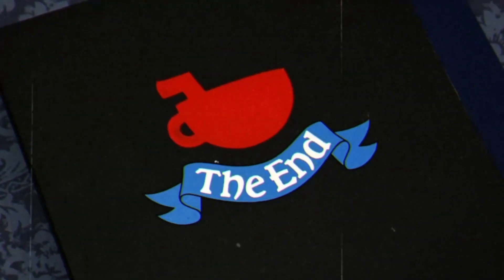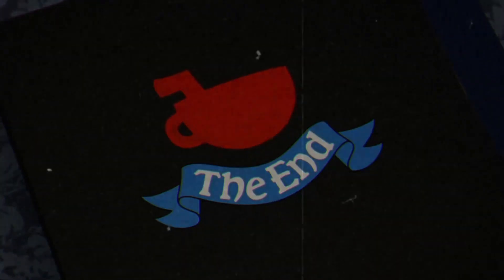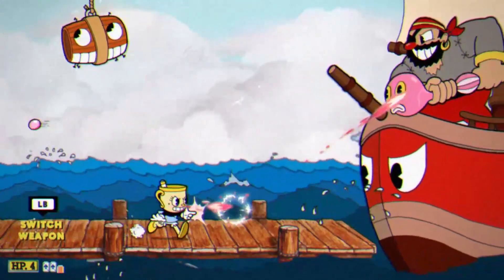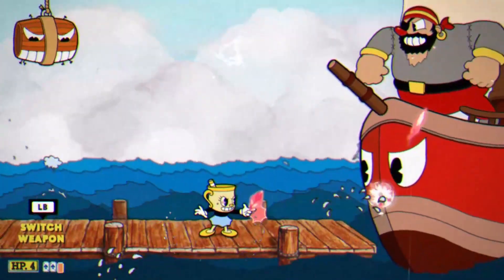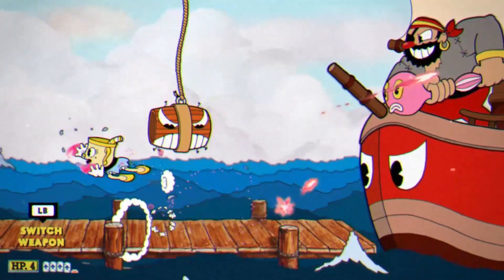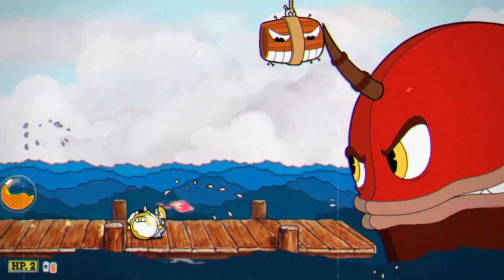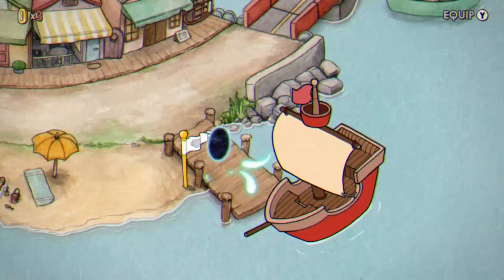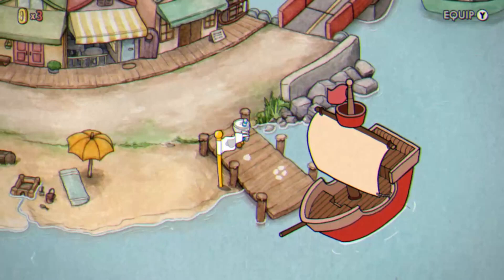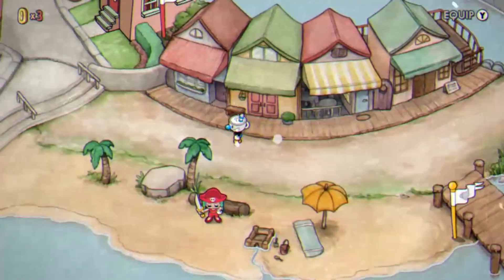So that's all the bosses — I learned that Miss Chalice is in fact easy mode for most bosses outside of a couple. And yes, I did not forget Captain Brineybeard. Brineybeard is easy as expected: you can dash into parryables in the air, double jump over ground obstacles, Crackshot does great damage while you focus on dodging, you get an extra HP, and I even made use of the dodge roll. So to answer the question — is Miss Chalice easy mode? The answer is yes, except for Werner Werman and maybe Grim Matchstick.